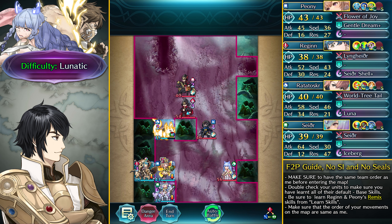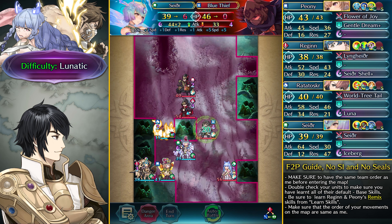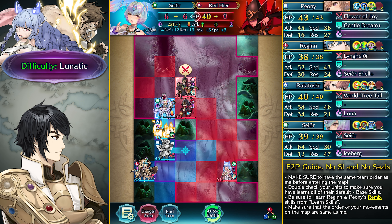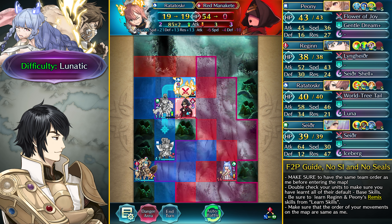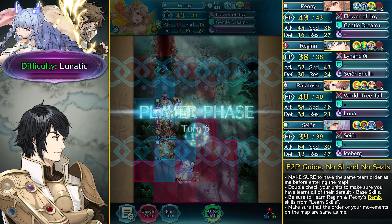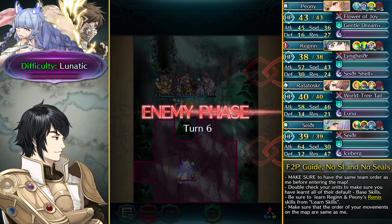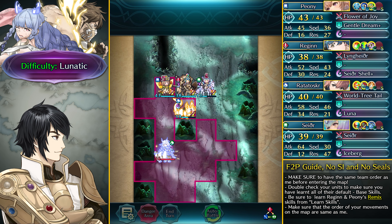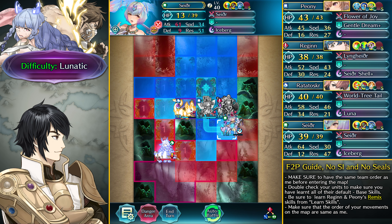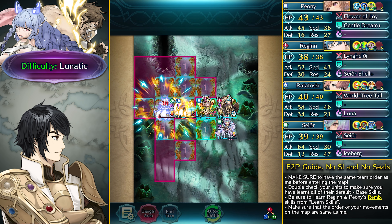Haythrin is chasing after Peenie, going all the way down — exactly what we want. Take out the Blue Thief with Sather using Iceberg, then dance up and take out the Red Flyer, then take care of the Red Manakete. Position Regan in the middle between Sather and Peenie. Retreat with Peenie and all units — Ratatoskr needs to stay in Peenie's range. Dance up Ratatoskr, move Sather and Regan behind, and Haythrin goes down eating a big Luna hit.